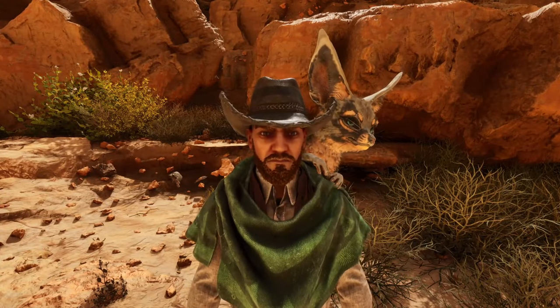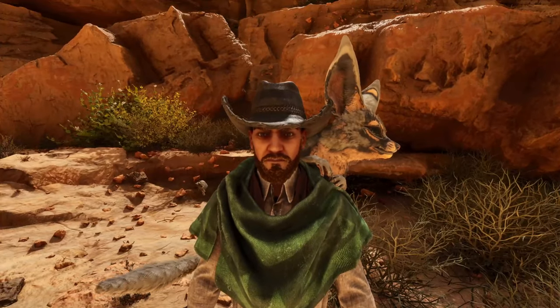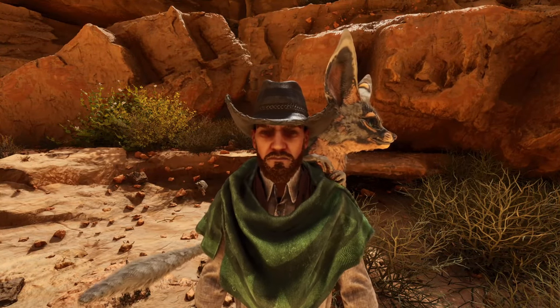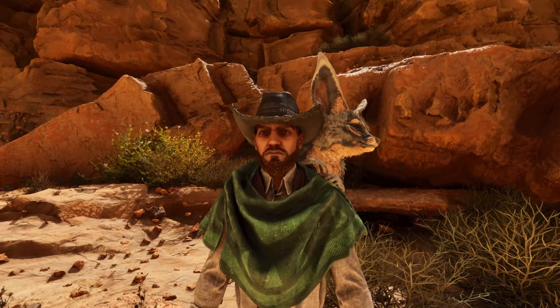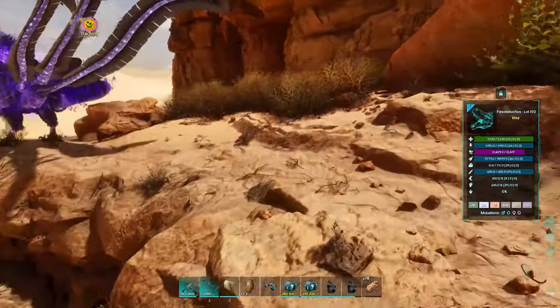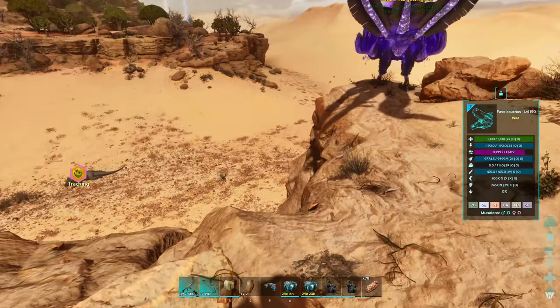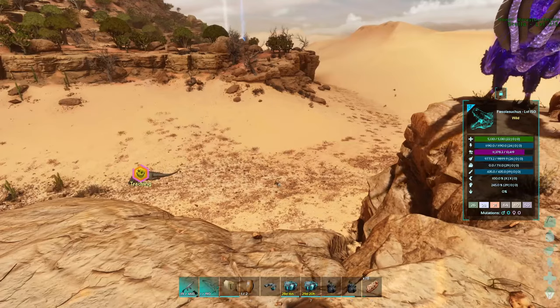Alrighty guys, welcome back to ARK, where today I got some good news for ya. No Untameables is finally updated, so we can go and tame up some Jugbugs. Now, the Death Worms are gonna still be a minute — they're doing an entire rework on them. They're gonna make them be able to come fully out of the ground.